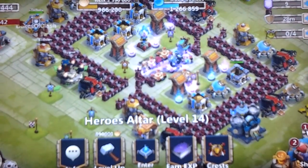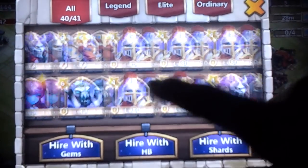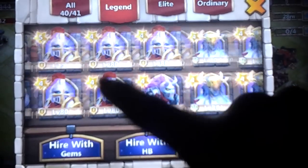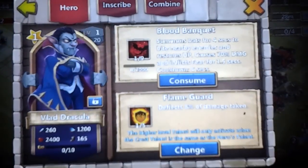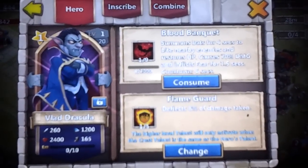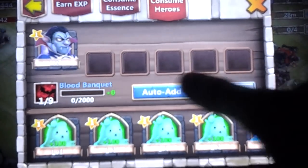Let's go ahead and just check the skill out on that Vlad Dracula. Go to Legends — where is he? A 1-5 Flame Guard. Definitely gonna have to change that later on, I do not like that 1-5 Flame Guard. Got a nice Blood Banquet.